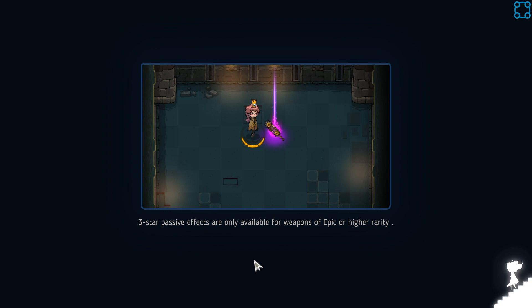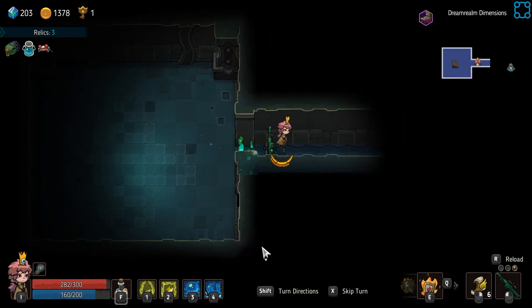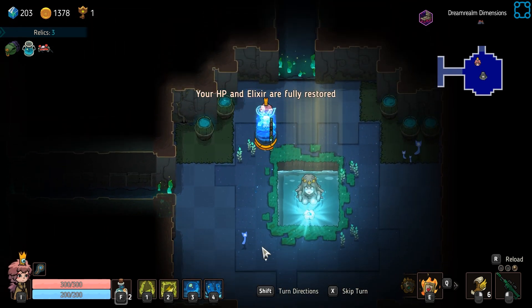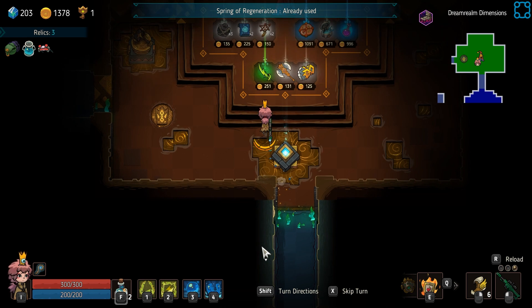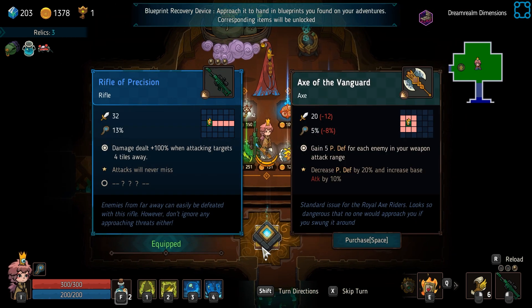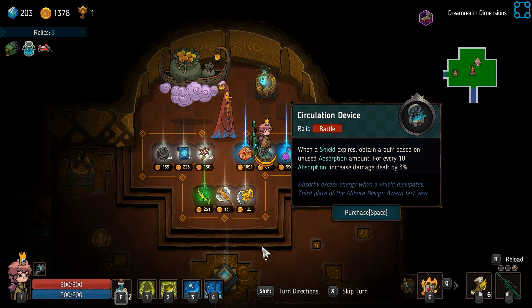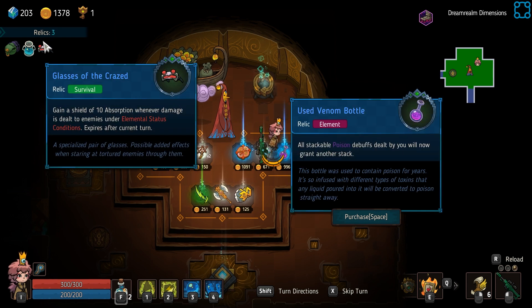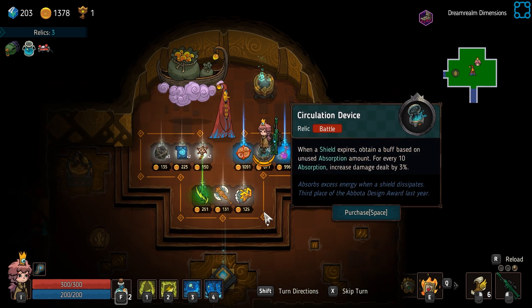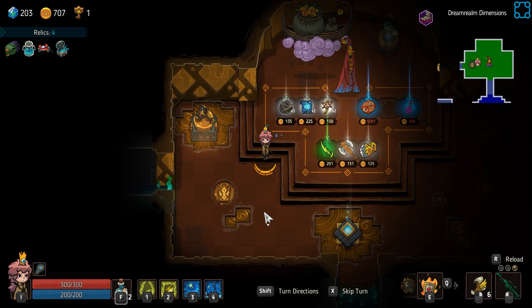Pretty much my giant shock zone should just destroy them, at least I hope. Elixir's back. When a shield expires, obtain a buff based on unused absorption amount — for every 10 absorption... Can't that go with the Glasses of the Crazed? Yeah, that's a good synergy. I think I'll save the rest of our money.